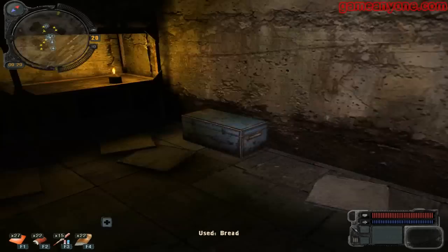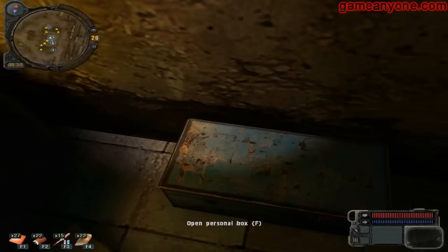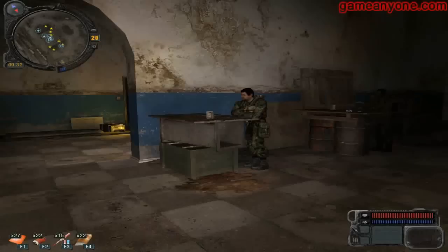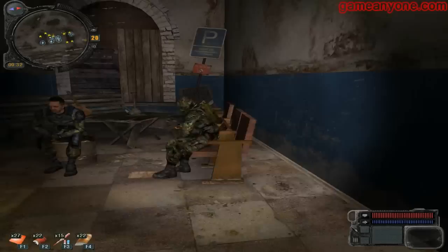As when I last left you off, we've just reached Yanov. I showed you around the safe house, the hideout, we've seen Trapper, got a reward for killing the Chimera, showed you the sleeping area, some of the people you need to do quests for — you need to do his quest in order for him to help you out in Pripyat.